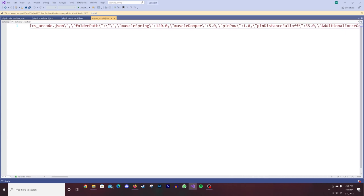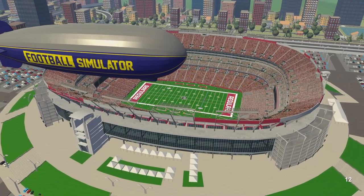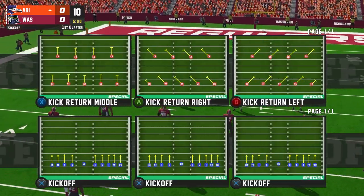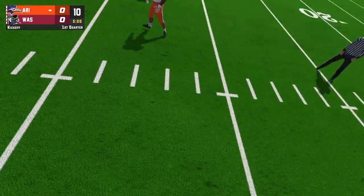When we open up Arcade, we see Muscle Spring at 120 and Muscle Damper at 5. I don't know what these mean — I don't know anything about code — but just based off those two attributes, what we're going to try and figure out with this Fun With Physics series is what we change in the code and what that's going to look like on the field. So first up we're doing Arcade, then Custom 2, which was recently being talked about by a lot of you in the Discord channel.